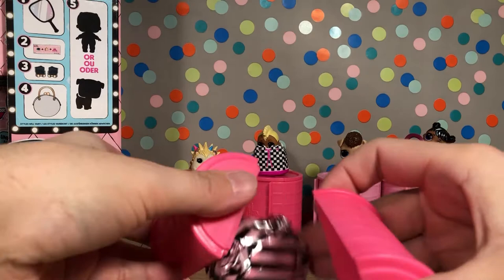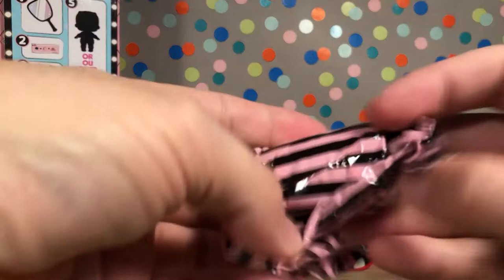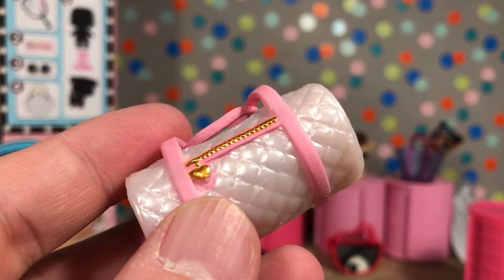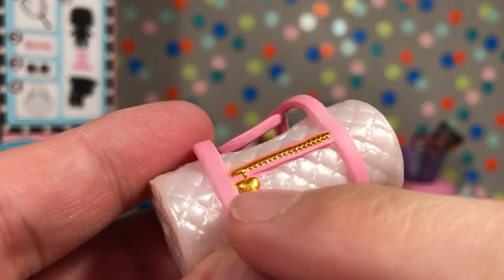Let's dump out all that and start with the bag. It feels different, so it might not be a duplicate. Ooh, it's definitely different — this is a pearlescent white, almost like a quilted pattern bag. It's got the gold zipper with the little gold heart and then the light pink straps. Really, really cool bag — that's awesome looking.